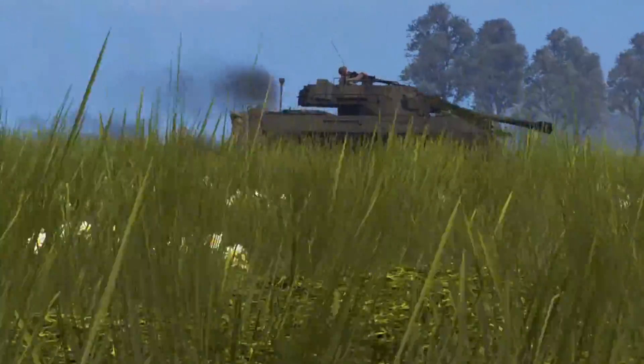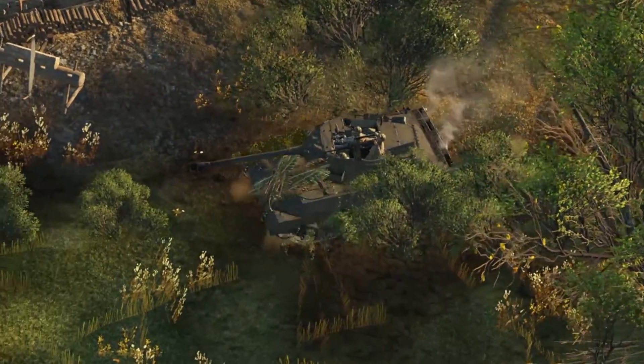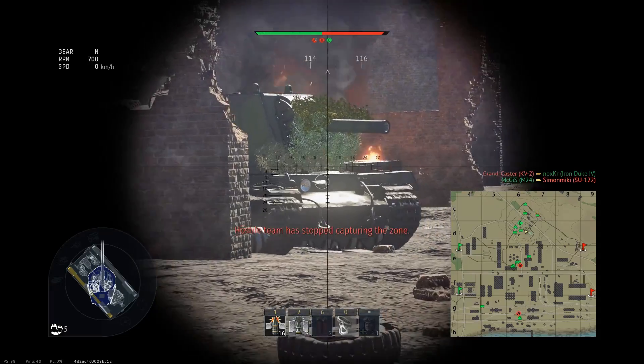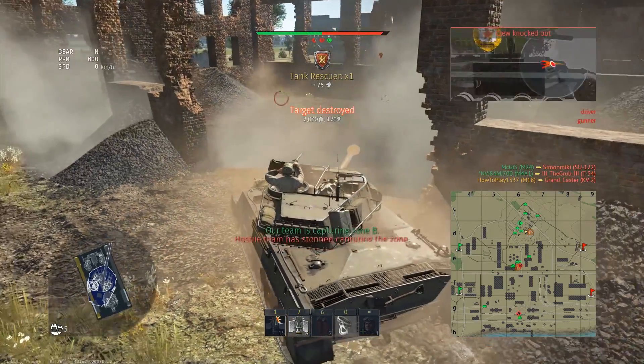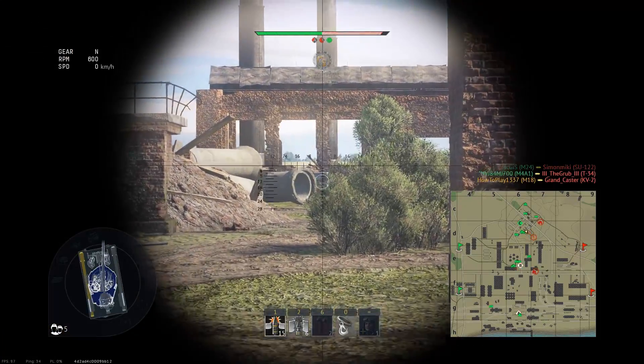All these shells can be fired with a reload time of just 6.1 seconds. The gun has an elevation of 20 degrees, a depression of minus 10 degrees, and a turret that can traverse up to 28 degrees per second — everything you need to kill enemies above, below, behind, or right beside you. Just wait until the hull wobbling stops.